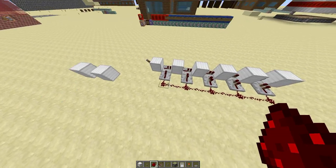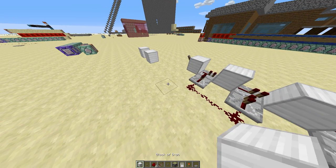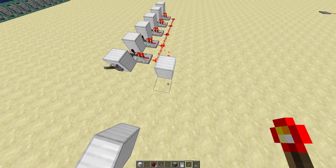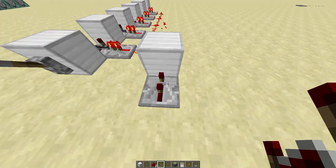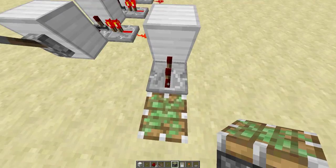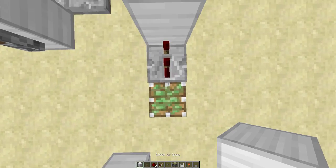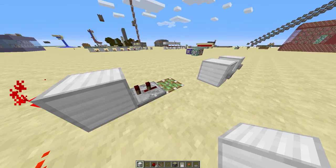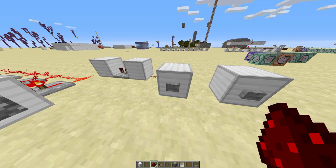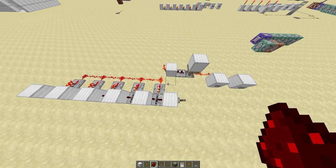Once you've run redstone along the side of those, put an inverter here and then a repeater on two ticks. This is a pulse shortener — an inverted pulse shortener, I guess — also called a monostable circuit. Then place a sticky piston in the ground with a block on top, and two redstone. I just happen to have this conveniently placed button right here.